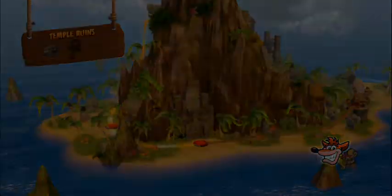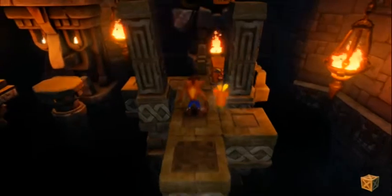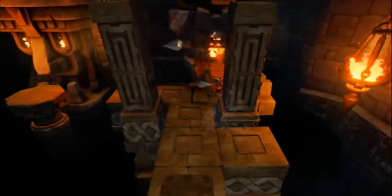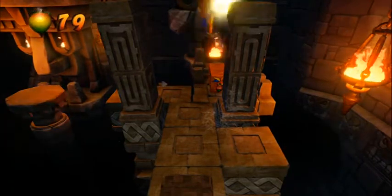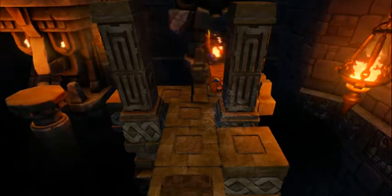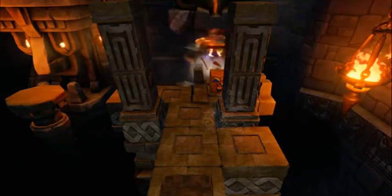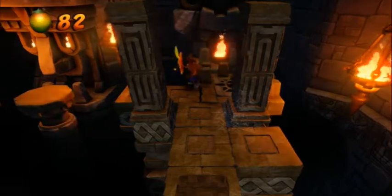Let's just start the stage! The hint says 'Missing boxes — follow the trail of Wumpa Fruit.' I've never gone over the name, but that's the name of the fruit. We've got a temple level here, and this is one of those stages where it's a bit jerkish because there's a bounce crate hiding up there behind the aqua crate.